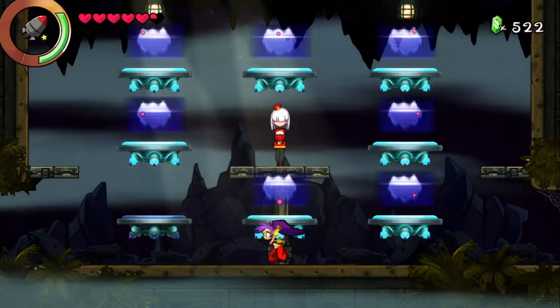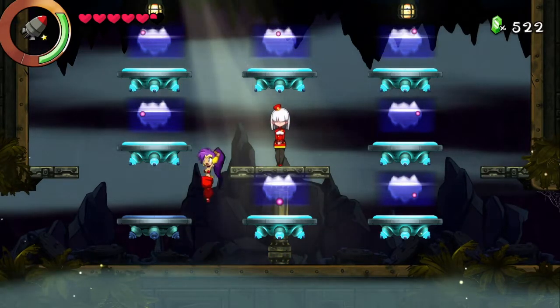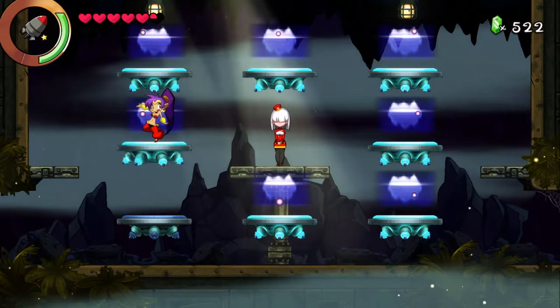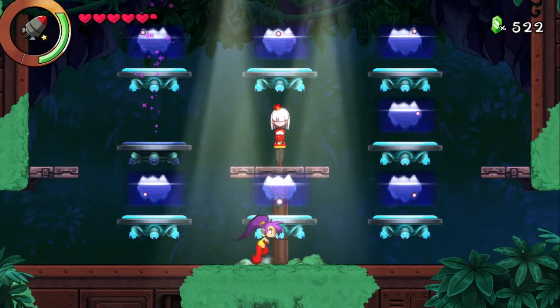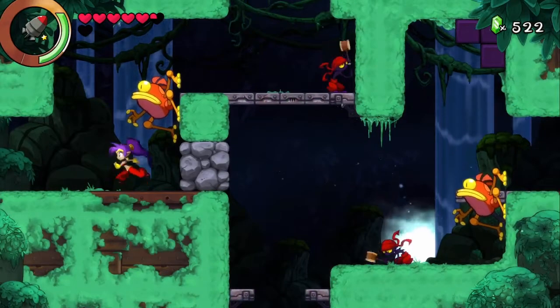I'm going to go ahead and tackle the Mossy Biome because I think we can actually get quite a bit of that done. And then we'll see where else we want to go besides that. I'm thinking maybe Island West is a good candidate, and maybe the Tour area would be good to clear out. I believe we can get at least two Heart Squids here and that will actually clear out all the Heart Squids in the Mossy Biome.